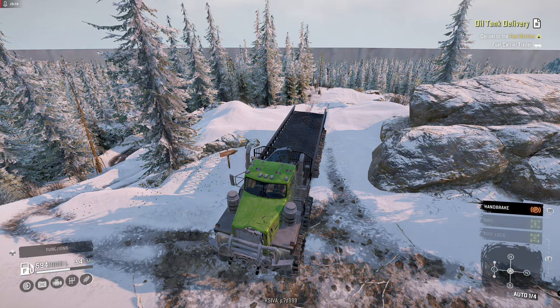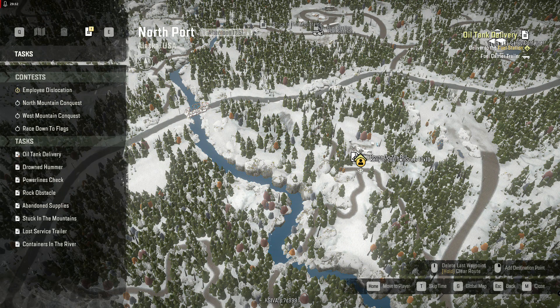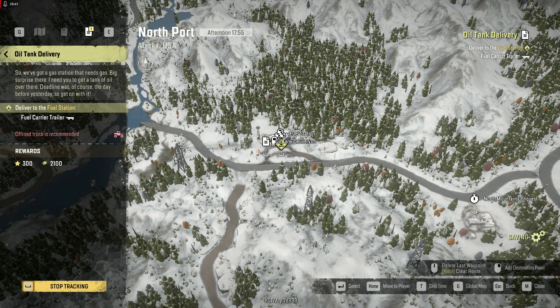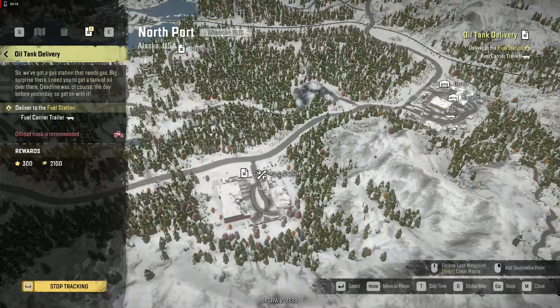Alright, that's 30 minutes and six jobs. I can't do oil tank delivery without a truck with a high saddle. Where is it? It's at the fuel station way up on the north side — wait, the oil tank's right there. Well, that's not far from the garage, and then I could just continue up this road. I've got a 10x10 in the garage with a two-spot and a high saddle. So let me shut this one off and go to the garage.